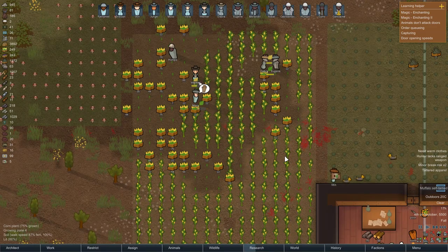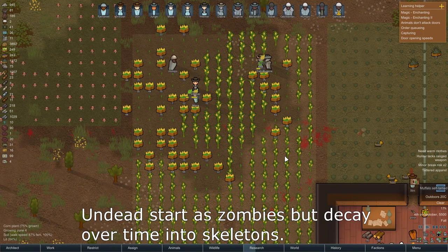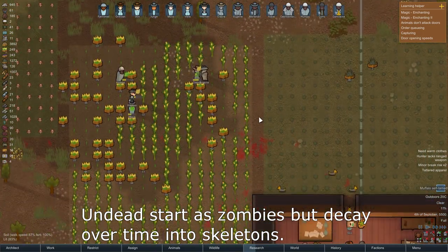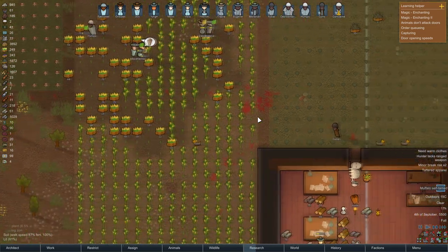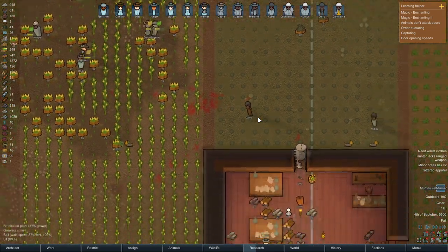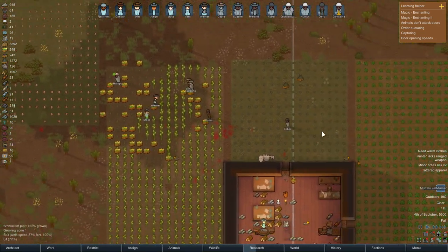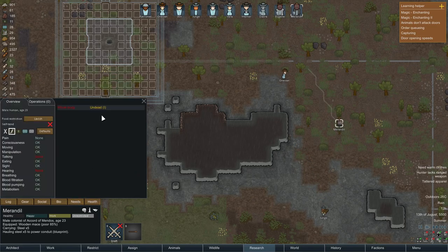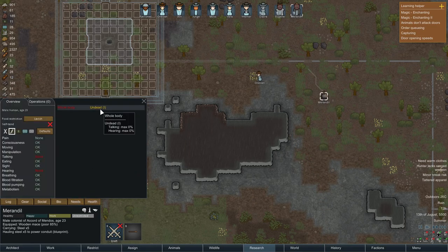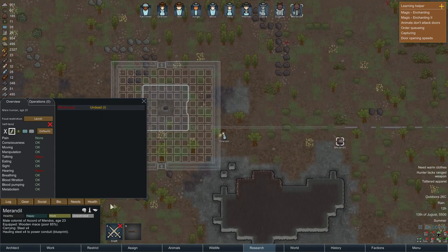One of the nicest necromancy experiences you can have in a game is in Rimworld with a mod called A Rimworld of Magic. In addition to necromancy you can also get access to all kinds of magic that's nice for summoners and also the traditional fireball hurling kind of mages. The mod's most recent update also included an enchanter and a blood mage. For this video I'll focus on the necromancy side of things but also talk briefly about the other kinds of magic in the mod.